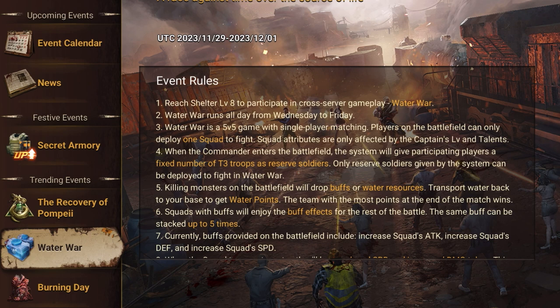A few things to note about this event: it's a five versus five event. You are matched with five players from different regions and different alliances, and you fight another set of five players. To make the squad, only the hero level and talent count. Equipment and parts likely count, but armaments don't count since there's no option to select armaments when making the squad. Please correct me in the comments if I'm wrong.